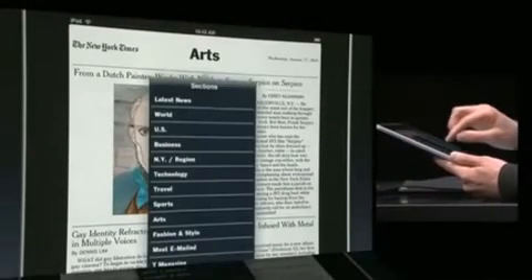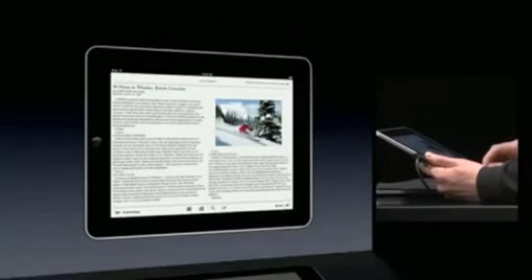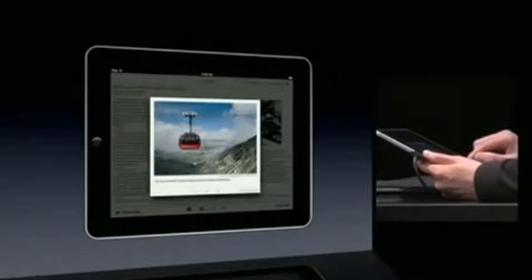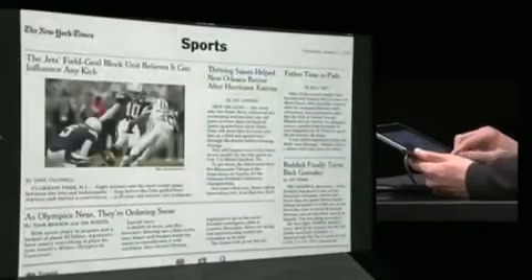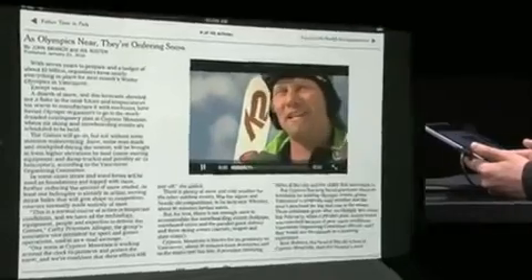We can jump ahead to 36 Hours to see the latest story in travel. The reading experience is great — you can tap to change the number of columns, resize text with a pinch, or flip through dozens of amazing slideshows. Let's jump to sports to see the latest coverage of the Olympics. It's an incredibly physical sport; in my opinion, skier-cross athletes are some of the best skiers on the planet.